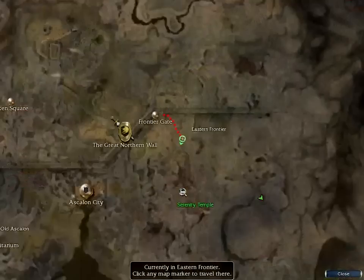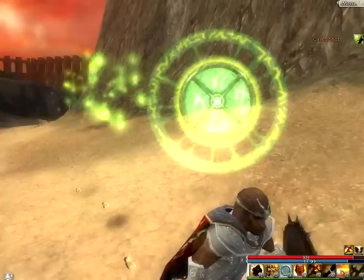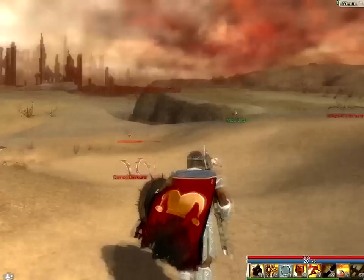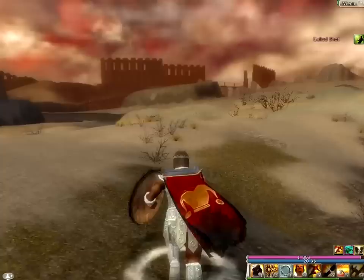Anyway, these are the Eastern Frontier and down at the bottom here it's just giant plains all around. They look safe but when you walk near them — you've already seen it a little bit — these devourers pop up everywhere and try and kill you, so just got to watch out for that. There's a mowerbird. Mowerbirds are awesome — if I'd picked ranger as a secondary I would have got a mowerbird. I mean, how cool does that thing look?